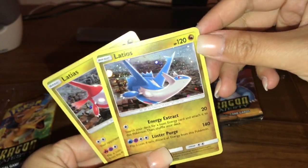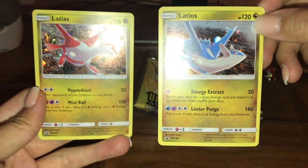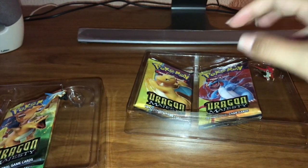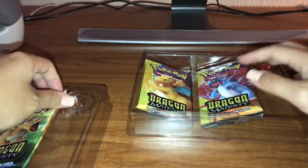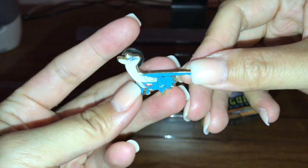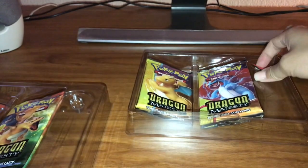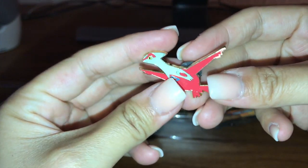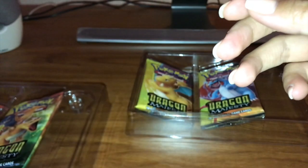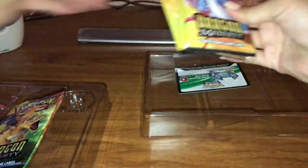Here is Latios and Latias — very cool. I do love the Latias card much better, but these promo cards are cool for sure. Here is the Latios pin — very cool. I love the pins they have. And here is Latias — very cool. I still remember the movie with Latios and Latias, loved it very much. I picked these up — they were the last two blister packs at Target.